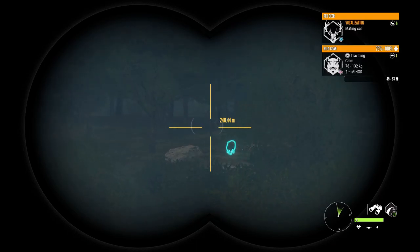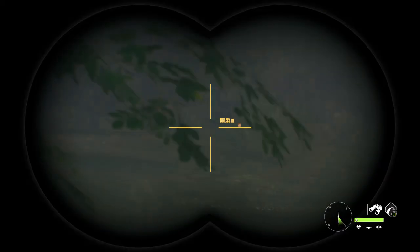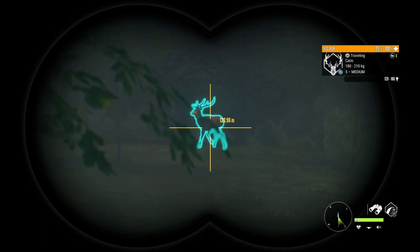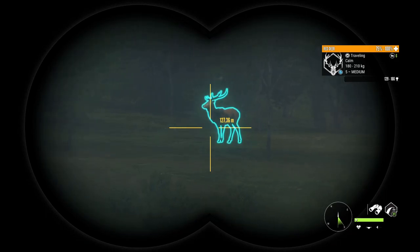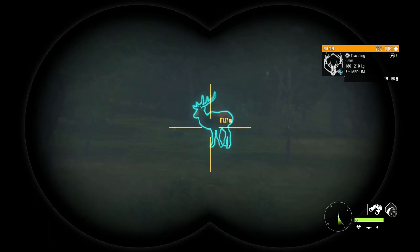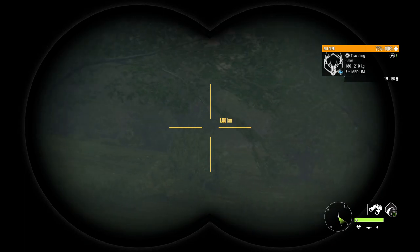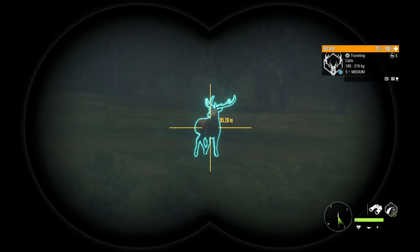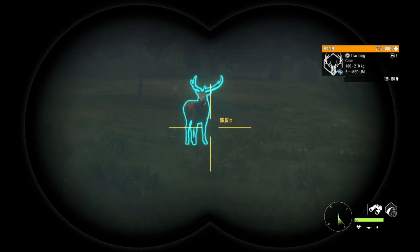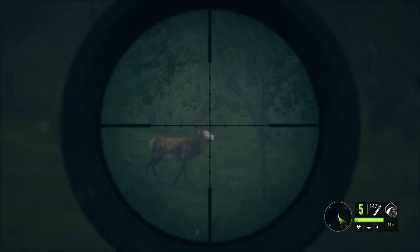There's a male over that way, we have a little male hanging around over here. There he is - that's a five medium. Once they get six or seven they start to look impressive. That's okay, I'm not going to complain, but I want something bigger. Since we have another one calling, we'll wait and see what that one does - if it pops out or not. If not, we might have to take this. So, five medium.